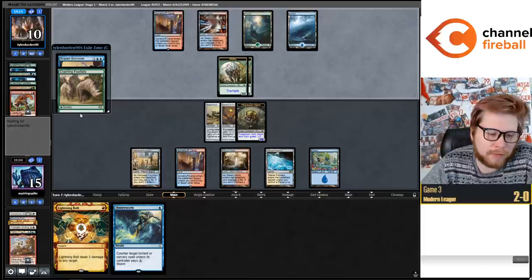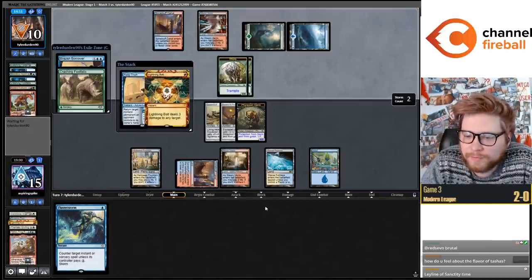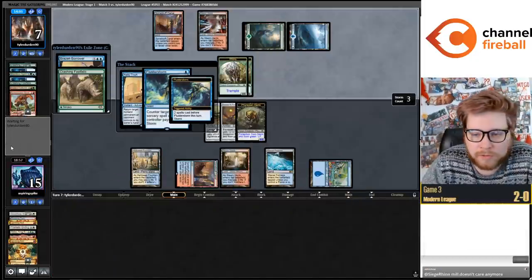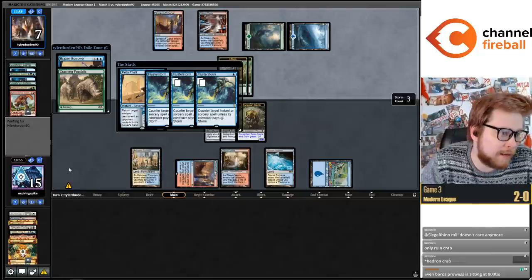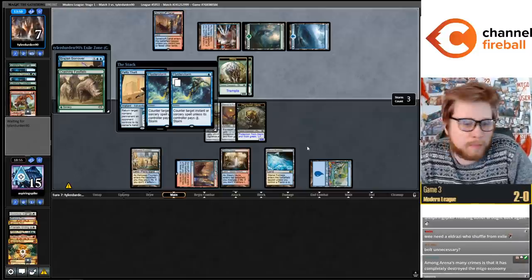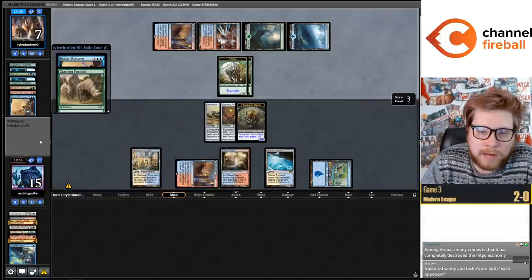Do I have a pet card in Modern I'd love to brew around? Kind of yes and no - that's not usually my process. I don't usually just go and say I want to brew around a card I like. Usually I start from an interaction or concept that I think is good in the metagame or underexplored, and try to maximize that. Like today - Spell Stutter Sprite is in my opinion super good in the metagame against Hammer Time, Suspend decks, and the Darcy/Ragavan decks. That's the idea behind what we're doing today.